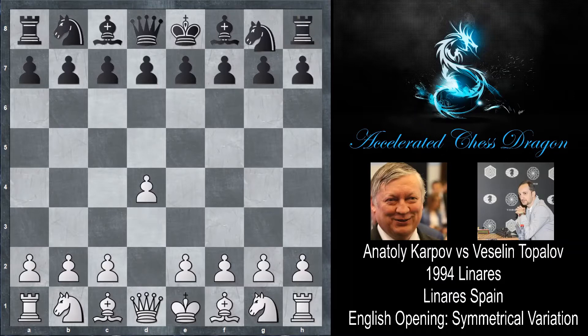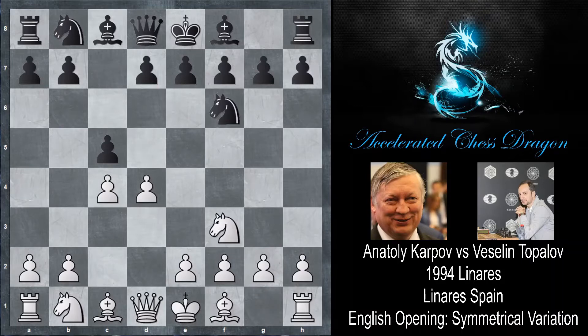Karpov starts by playing d4 and we have Nf6 by Topalov. C4 and now c5. Nf3 and here we have the symmetrical English with white playing the move d4. Cxd4, Nxd4, e6, and here g3.